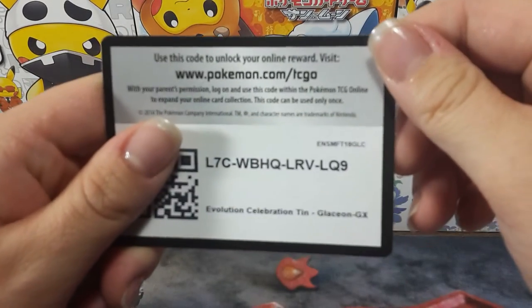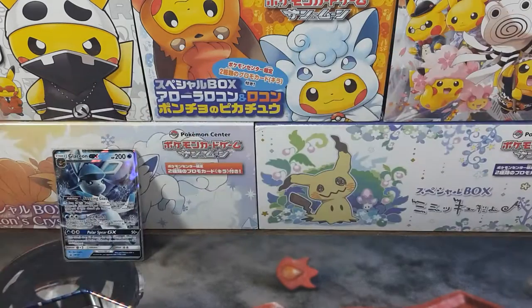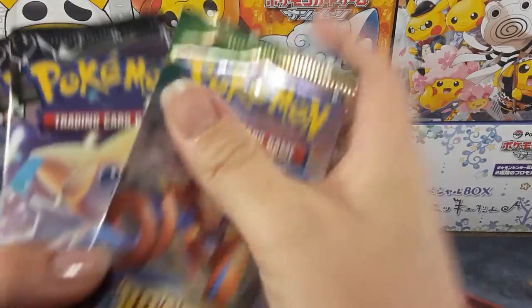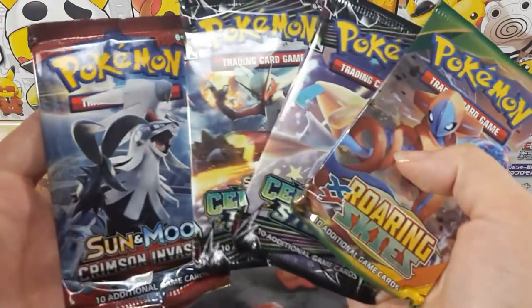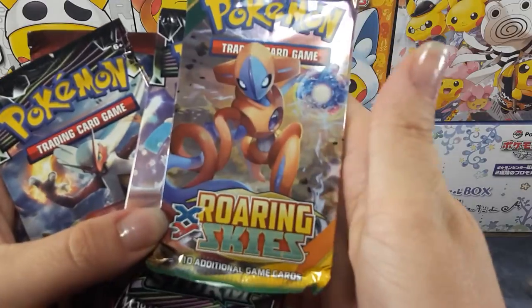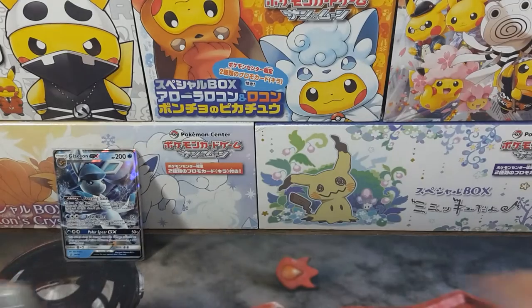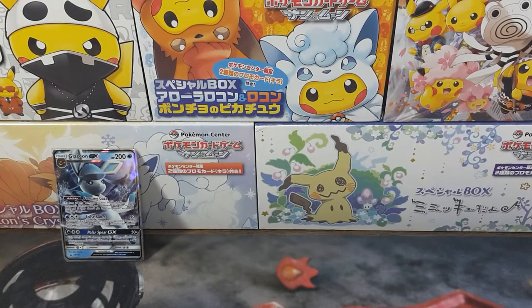There's a code card, and we got our four packs: Crimson Invasion, Roaring Skies, and two Celestial Storm. All right, let me set this off to the side.